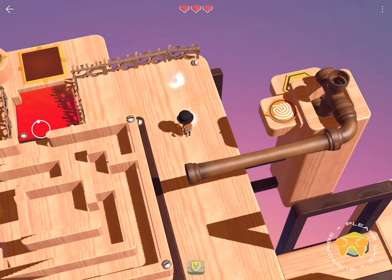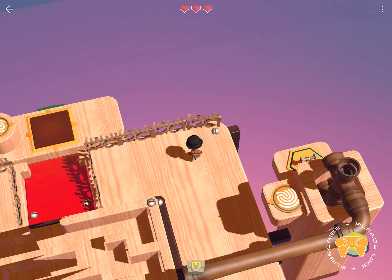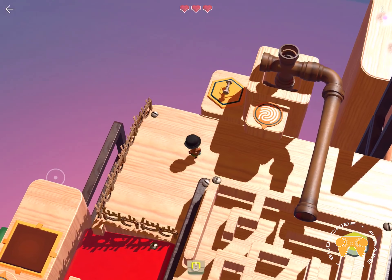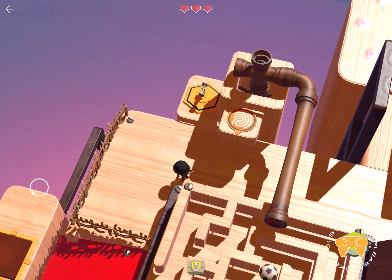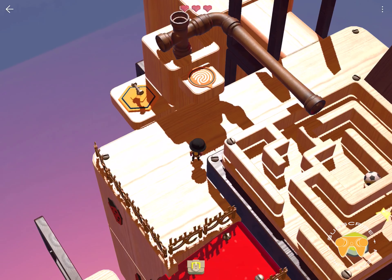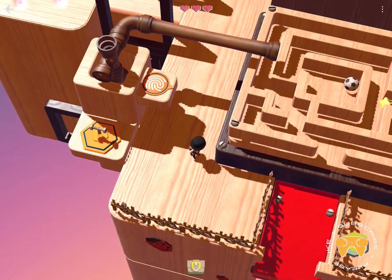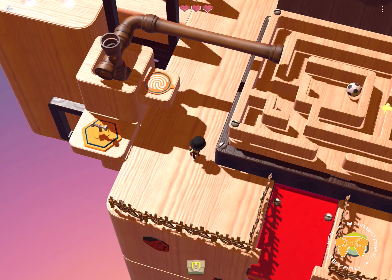It's good to be able to control the camera, but maybe the angles just feel a bit weird in some of these. So we can drag that pipe — do we put something, pour something into the maze? Oh, we put a ball in! But then how do we move this? I'm trying to touch the maze, trying to do something. I guess there's no touch button on the maze — so where is the touch button? How do we get the ball moving?